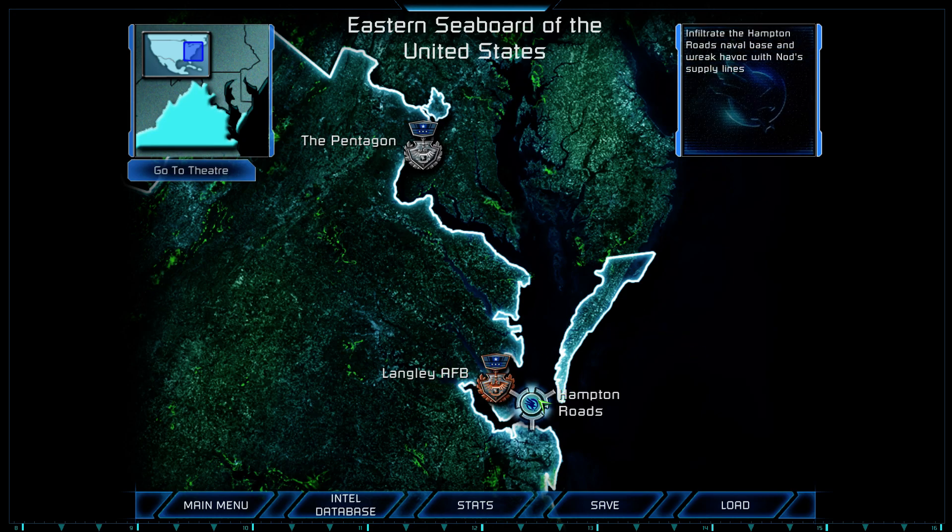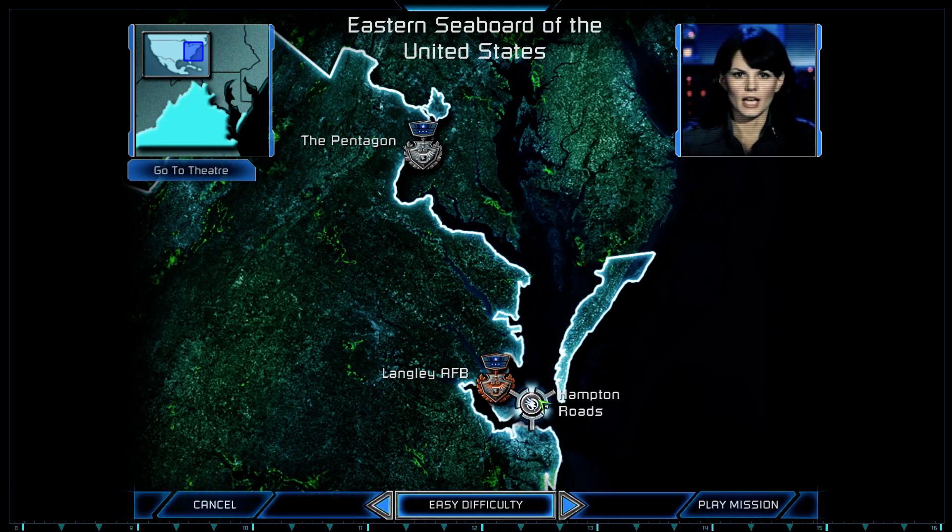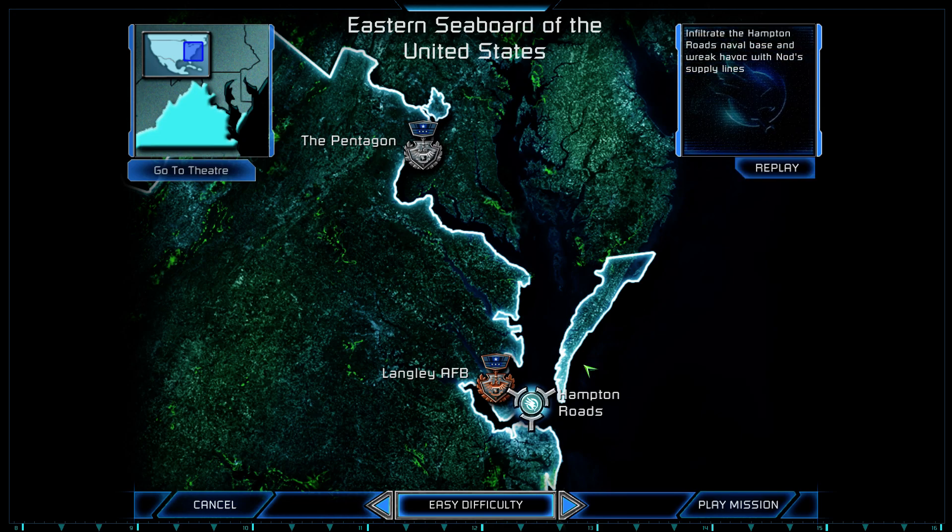This time we're going to move on to Hampton Roads. Hampton Roads is another critical target, Commander. When NOD took this port they not only cut off our reinforcements, they started bringing in their own. We need you to infiltrate the base, take out the radar, and eliminate their forces. We're assigning you one of our best commanders for this mission. Right, let's get started.